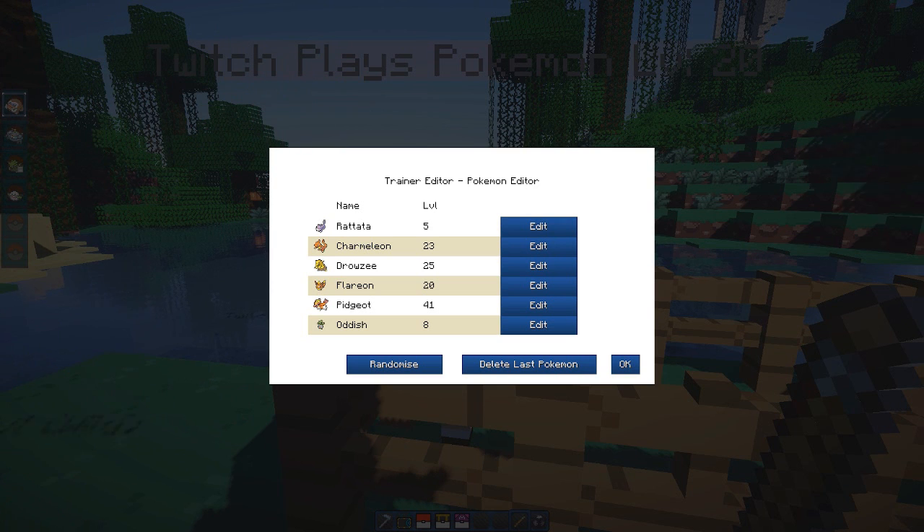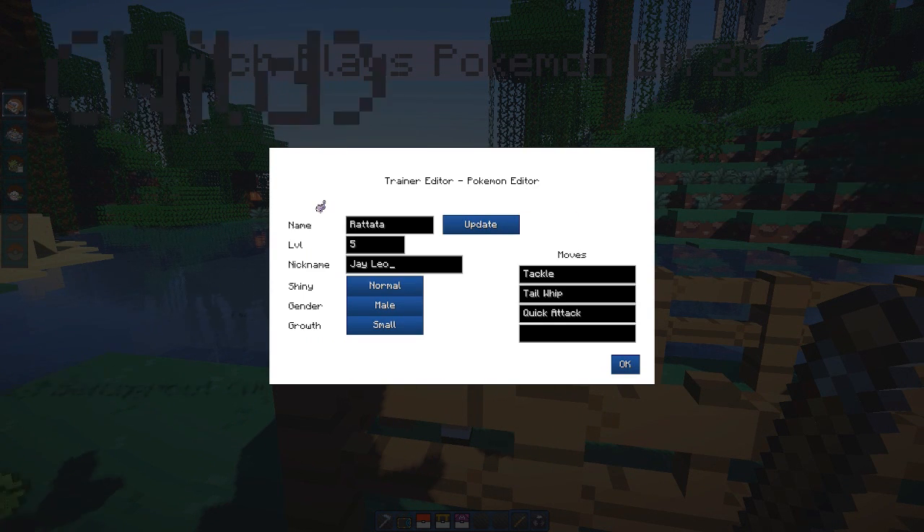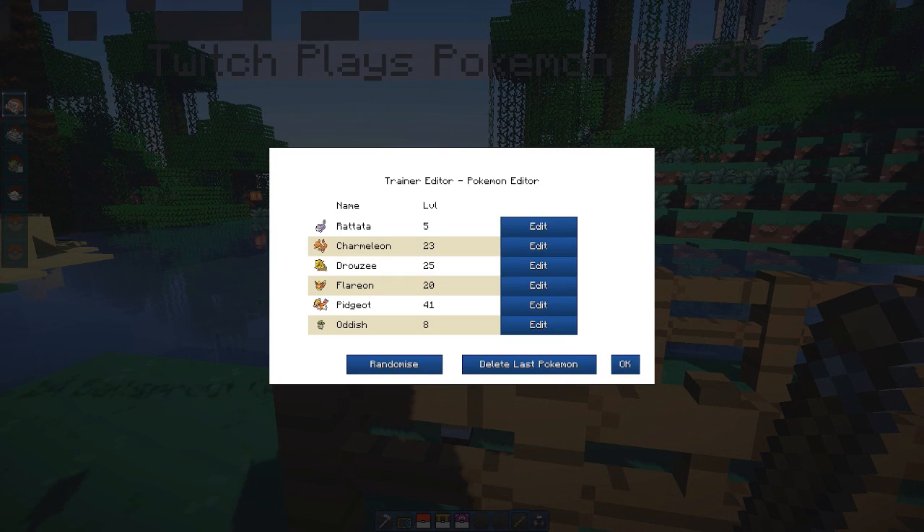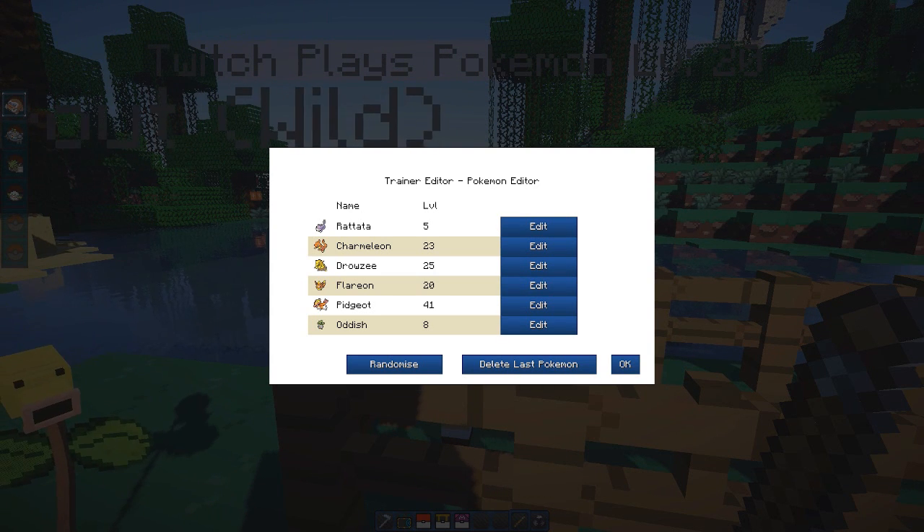Look at the team I got here — it's themed around Twitch Plays Pokemon, which I've been watching with Wuffles, Preston, Nooch and everybody. We got Jay Leno the Rattata, Abby K the Charmeleon, Drowzy the Gatekeeper, Flareon the False Prophet, Pidgeot Bird Jesus in the house, and of course the newly appointed Cabbage. I know some of these guys aren't actually in it anymore — Jay Leno and Abby K were released — but this team is about a day old.